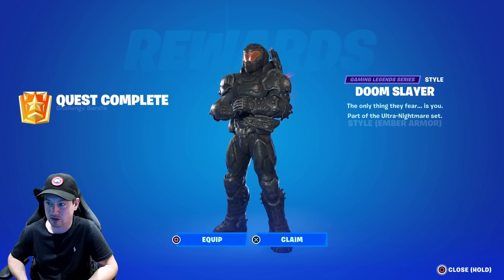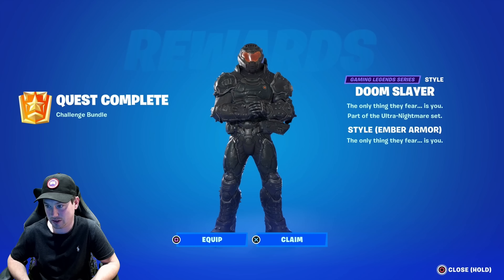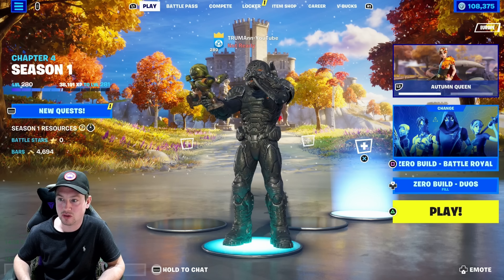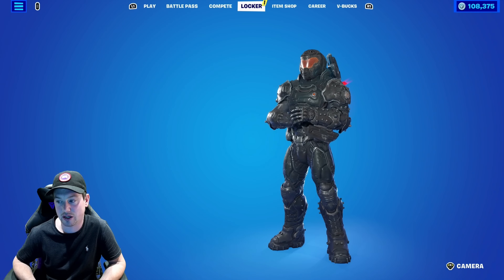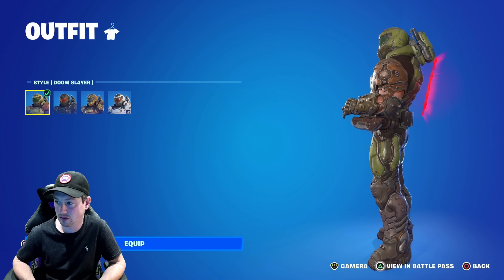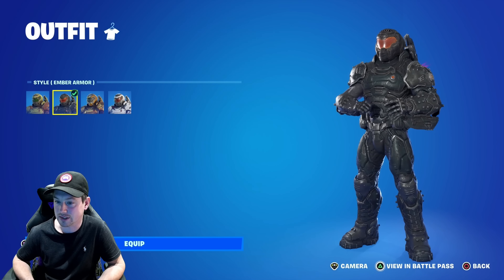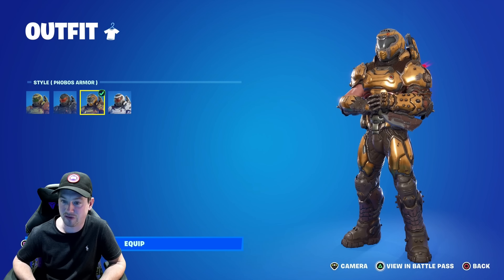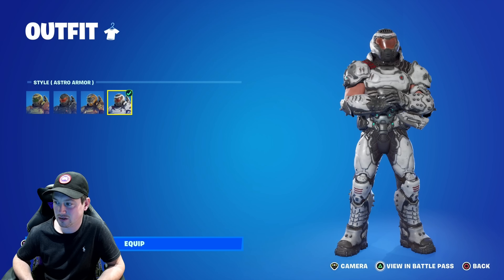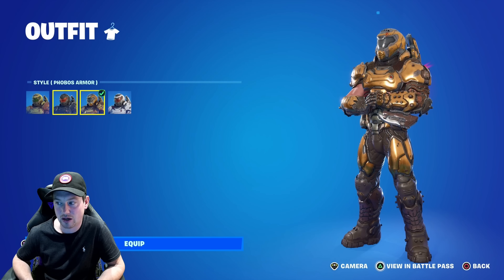So I've just hit level 280 and there he is - Doom Slayer style Ember Armor. It's a really nice style, I like it. I have now unlocked every skin style for Doom Slayer. The first style is the green style which is Doom Slayer original - really good style, I like that colour. Then we've got Ember Armor which is the style I unlocked today. Then we've got the gold style which is Phobos Armor. Then we've got Astro Armor which is the snow white suit - like the same sort of colours that Black Widow uses with the snow suit.